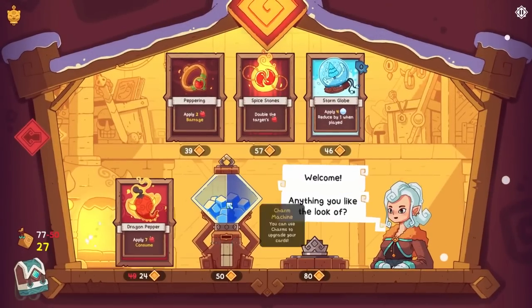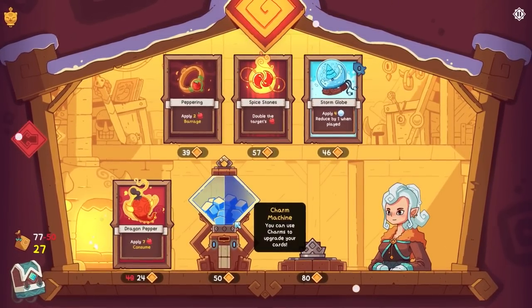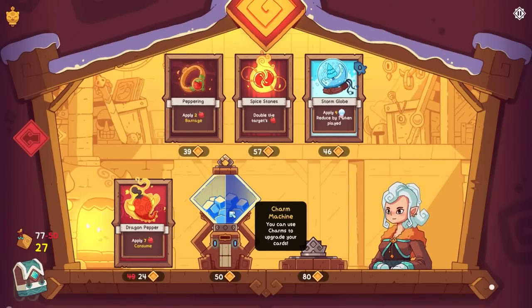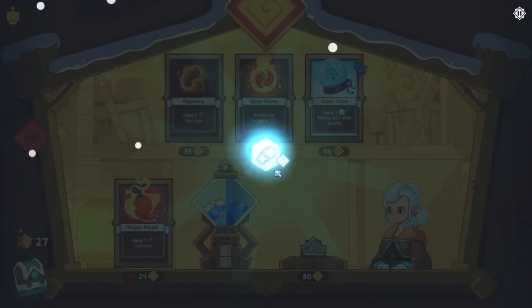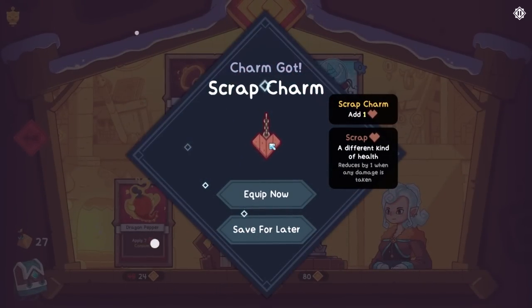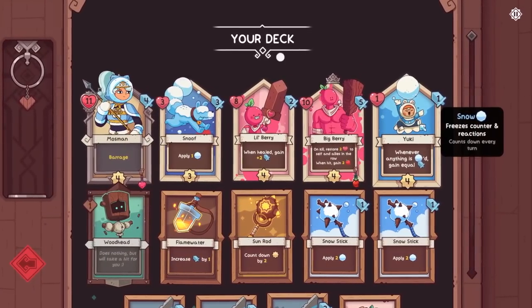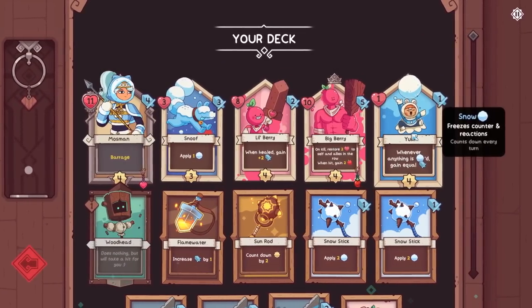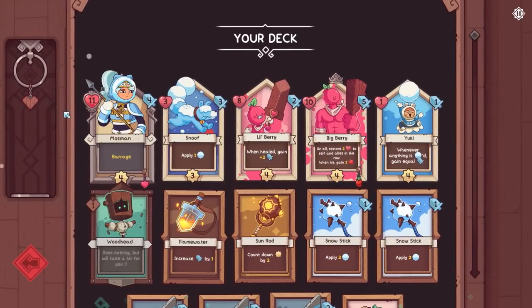I've mostly just talked about things that I don't like obnoxiously, but I do like a lot of things in this game. Charm Machine — we don't have enough for the crown, but I will take a charm. I'm a sucker for it. Not bad — Scrap Charm. We could put that on Yuki because Yuki is just very fragile, or it would work on Snoof. I think Yuki could potentially get extremely powerful if the game goes on.